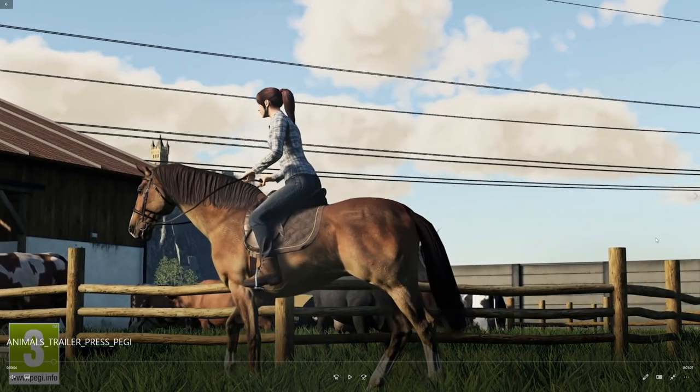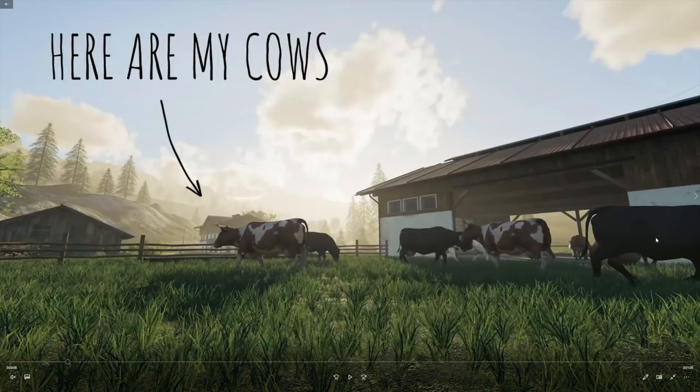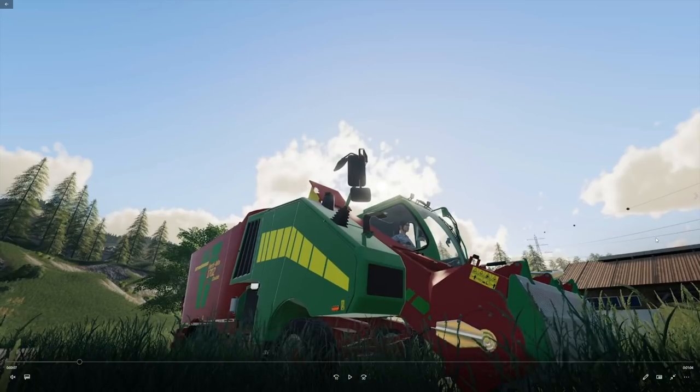It looks like she is coming up to the cow pens, and it says 'here are my cows.' Now, this is actually in the video — this isn't something I'm doing. We have the Stroutman Verti Mix 1702 SF Double, or Double SF — regardless, this is your mixer wagon, what you're going to use for making the mixed ration.